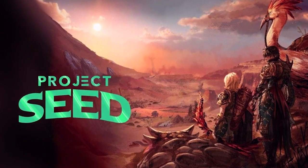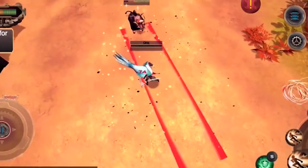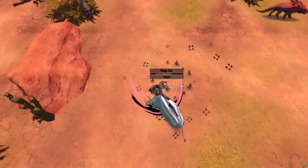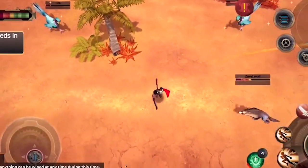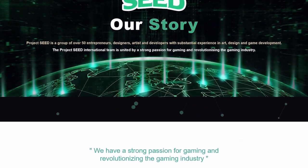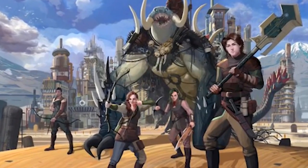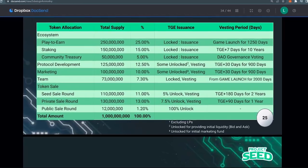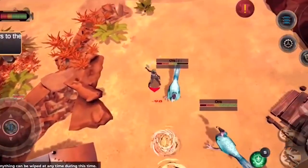4. Project Seed. When you talk about the big project in the play-to-earn game industry, Project Seed is the one. Its ecosystem combines Gamehub, GameFi, Growth Program, DAO, and eSports. Project Seed also provides ease of transaction with its multi-chain hybrid technology, Seed Multi-Chain Wallet, the vault for DeFi products, in-game DEX, and Marketplace.